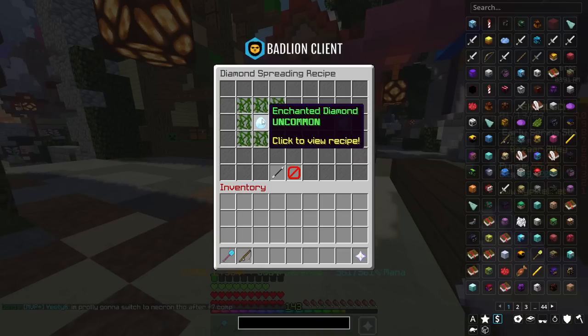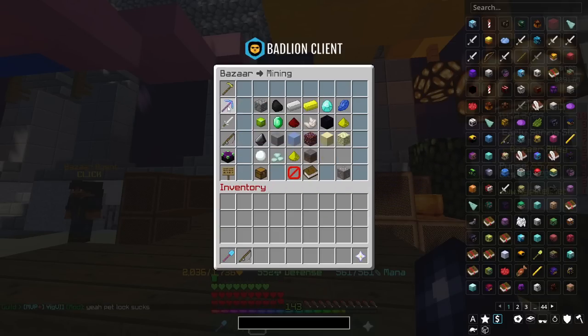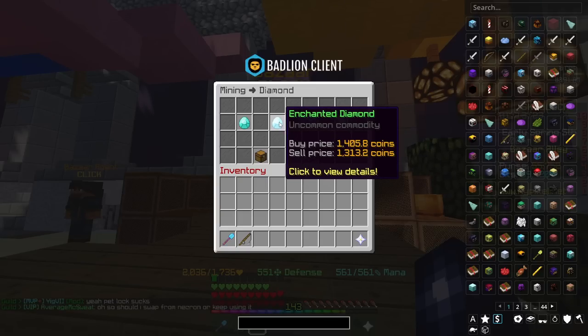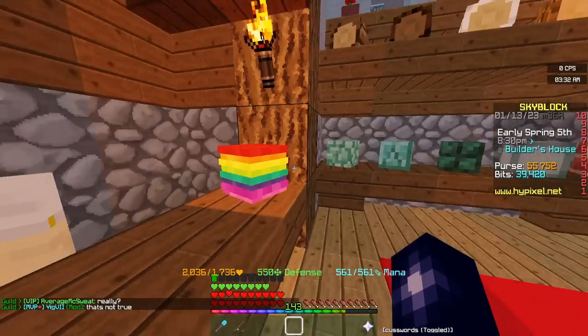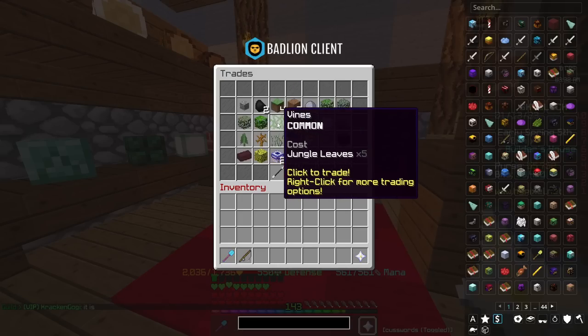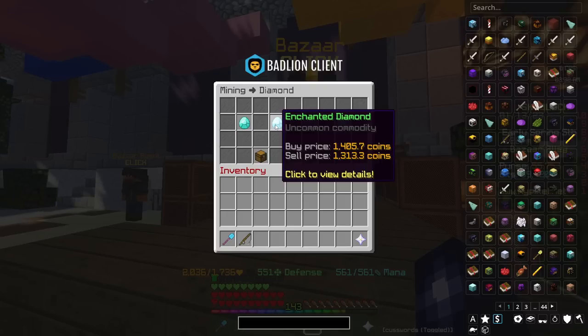To craft Diamond Spreading you need one enchanted diamond and eight vines. The enchanted diamond is the easy part — you go over to the bazaar, onto the mining section, and Enchanted Diamond is around about 1.3 or 1.4k each. For the vines, come over to the builder, click on the green thumb, and buy jungle leaves. Once you've bought some jungle leaves, right-click on your Nether Star, come over to trades, and you need five jungle leaves for one vine. Five jungle leaves will cost you 20 coins. Worst case, you've spent 1.5k on this Diamond Spreading.